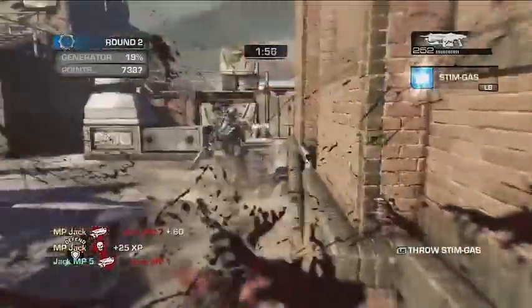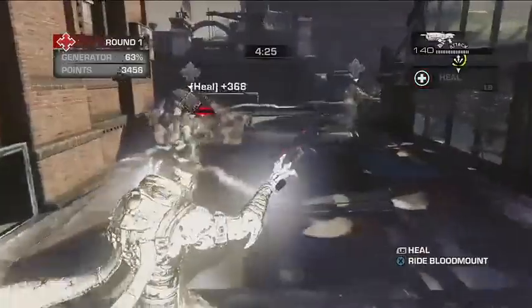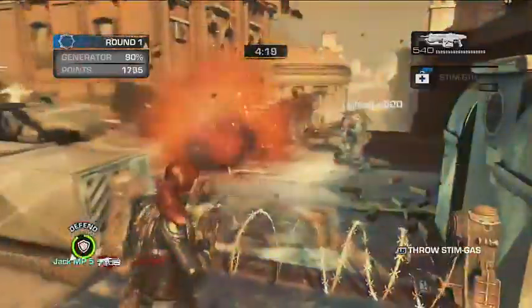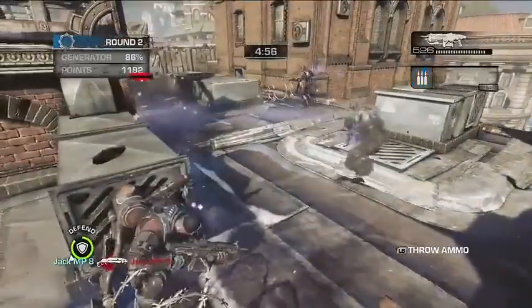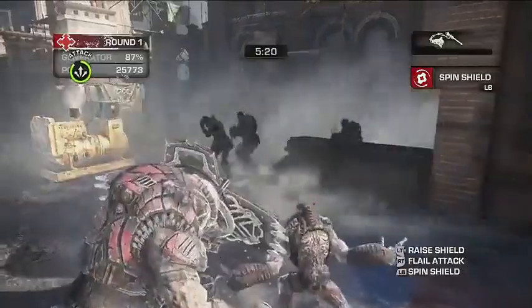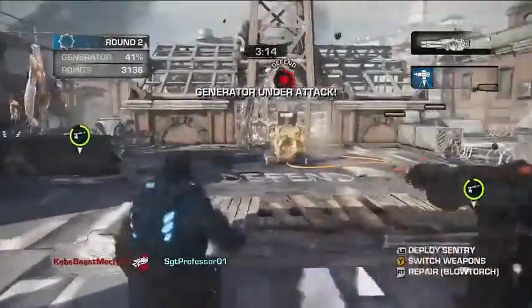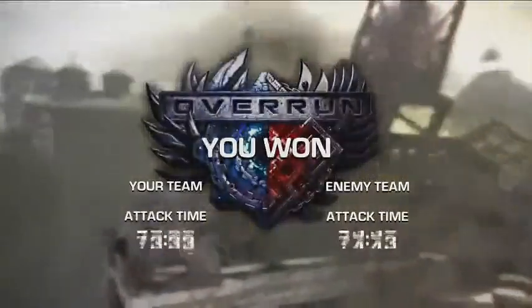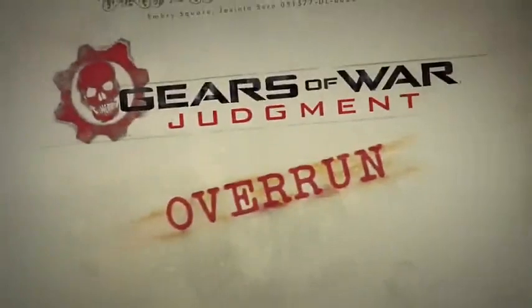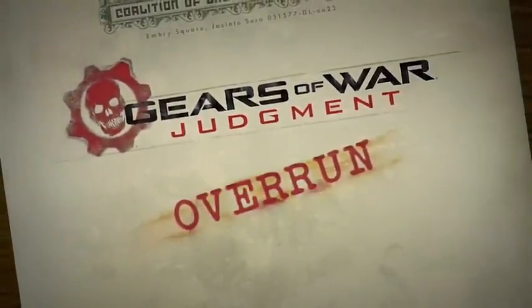Whew, that's a lot of info. But before you jump into action, we need to talk about teamwork. If you want to win, you have to work together — take advantage of your abilities, support your teammates, and coordinate your attacks. Remember, to win the match you need to protect your generator and destroy theirs as fast as possible. Good luck out there. You're gonna need it. Baird out.